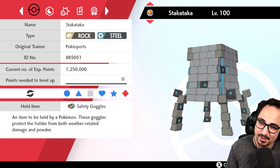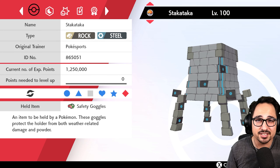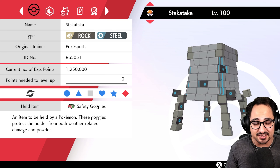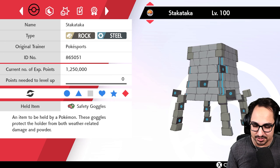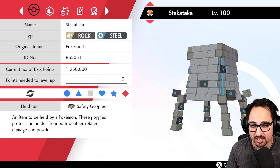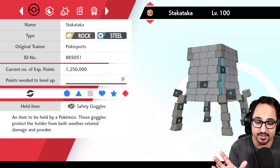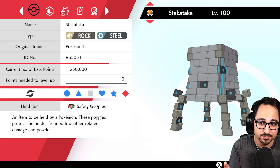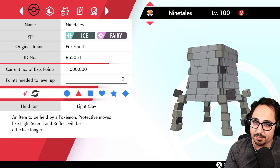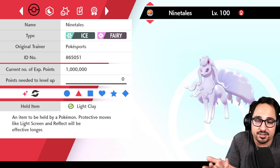We have Stakataka here, making a little return from the last team. Stakataka can help in scenarios where you really need to control speed. Speed control is crucial in VGC and Series 10 because things one-shot things — that's what they're meant to do. You have to put yourself into a good speed control situation, whether trick room or tailwind. Trick room is often better because you control whether you go first. Tailwind only makes you go first, but opponents can match it or flip it with trick room.